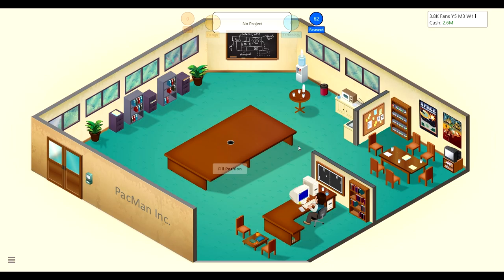Hey, hello everyone and welcome back to another episode of Game Dev Tycoon. Last time we upgraded our building and now we have this little building that we do our operations in, and we have lots of money — 2.6 million dollars, which is pretty good for year five. So yeah, let's get started.